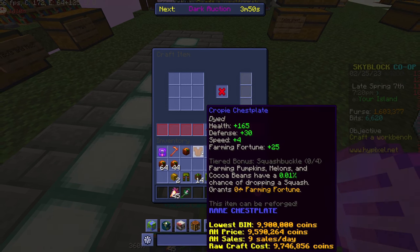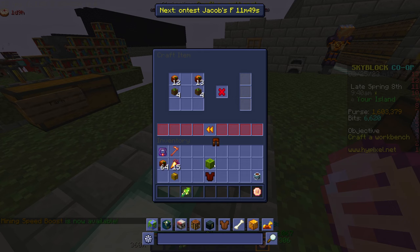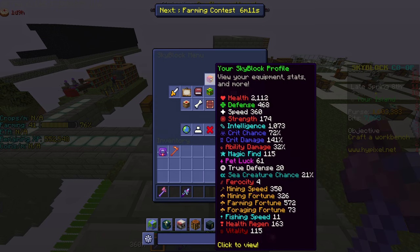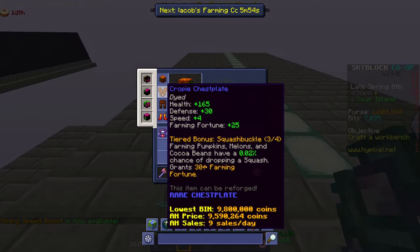Time to craft the leggings — there we go, crappie leggings crafted. Now for the helmet — here we go. We got a full set of crappie. Using three-fourths crappie and rancher's boots I can get 572 farming fortune. I could use a lantern helmet but I want to get the set bonus, so I'm going to go farm some cocoa beans.